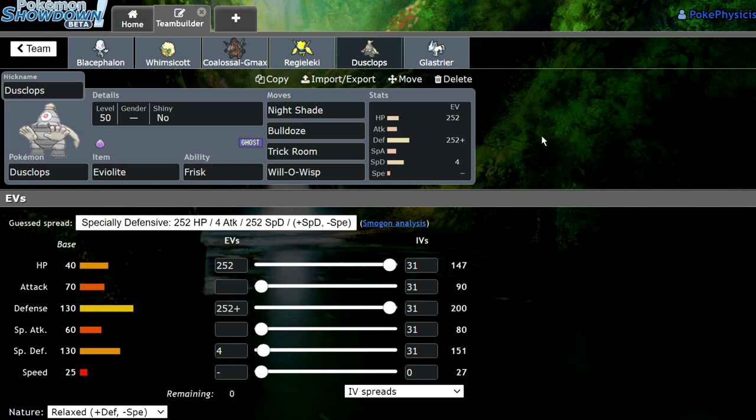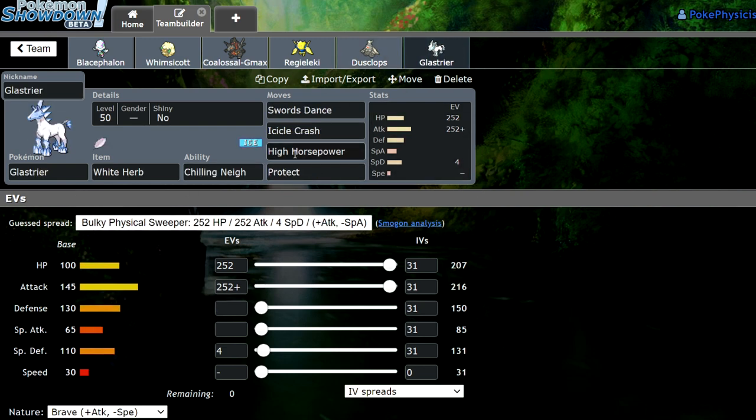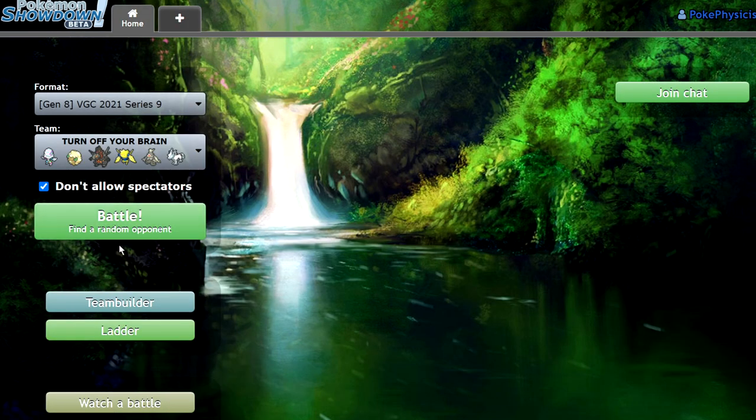We have the Eviolite Dusclops, just a standard physical defensive set. And we have a Glastrier with White Herb and Swords Dance. Like I said, I just want to get KOs with this team. It's going to be brain dead hyper offense and it should be a fun little video. So let's get into it.